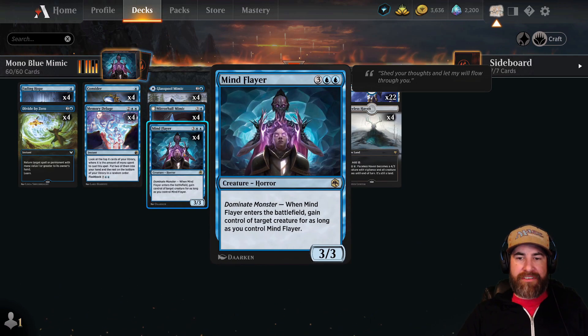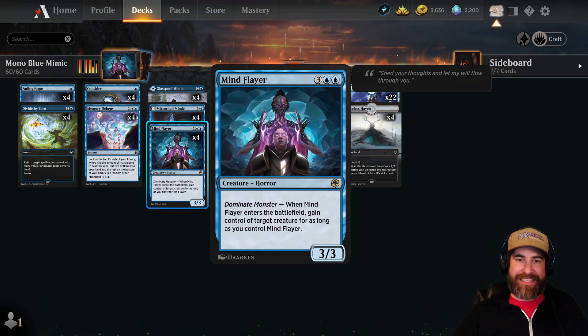And then we have four copies of Mind Flayer — it really frustrates opponents when you steal their creatures, and that's exactly what we're doing with this deck.